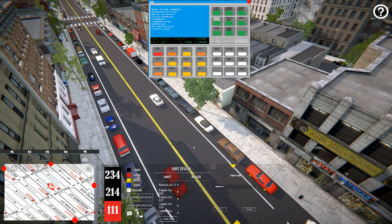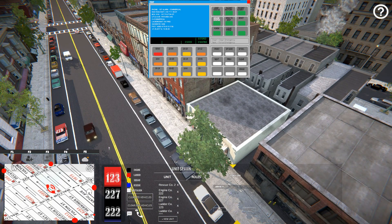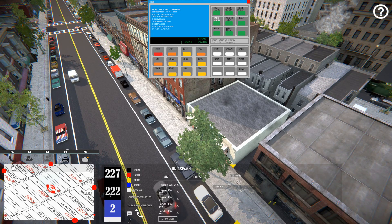If we pull up our MDT we can see our units that are assigned to the emergency. So we know who is closest and who is on the ticket for the emergency. We know engine 222 is going to be first due. We'll find them on the list and click them.